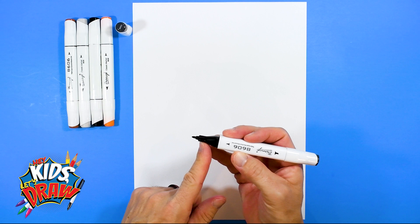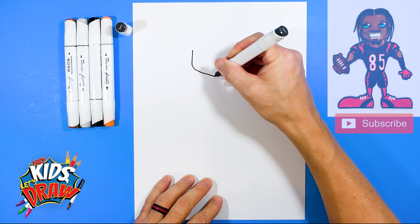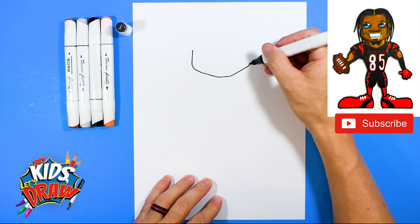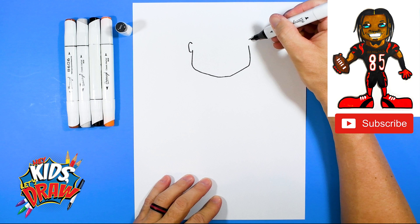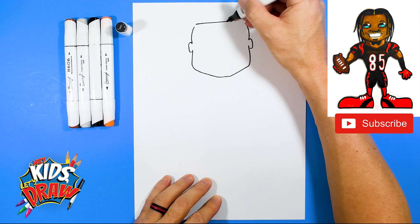Up here we're going to draw Tee Higgins' jaw. Let's go down, angle to the chin, angle up and up. Let's do some ears — one ear, two ear — kind of bump the head up. When I say bump, it has this arch on the side, and then we do a flat straight-across line to connect the head.